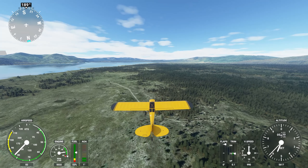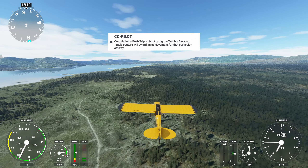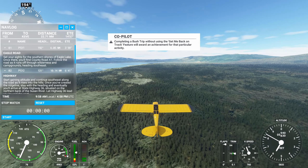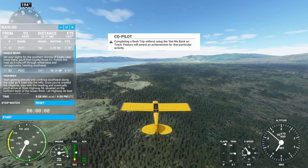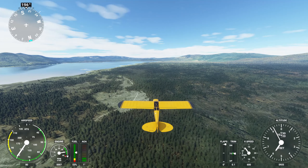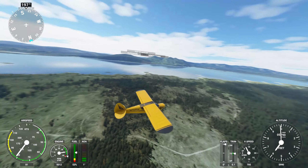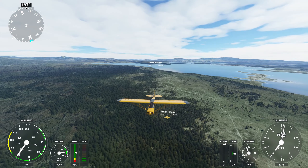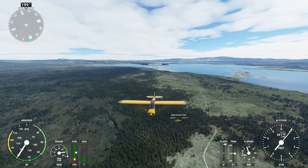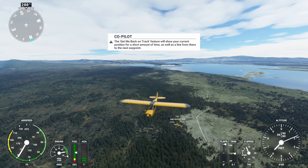So we are heading to the southern shore of this lake and we are going to be looking for County Road A1 — follow the road southeast. Grey Ghost is right below me there. Nice view. Angry One Hornet is back there; I'll try and get a screenshot of that.